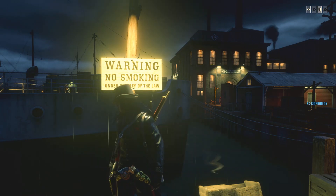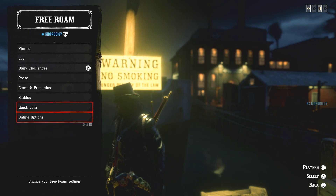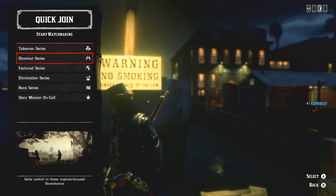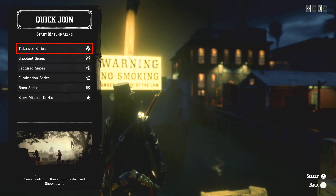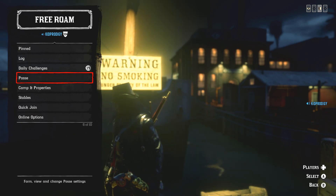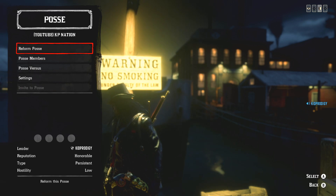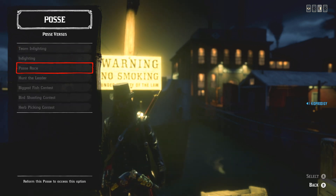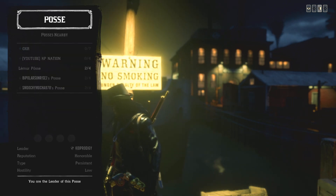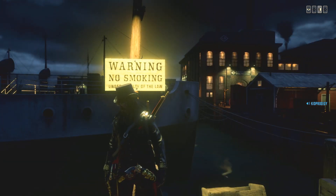As for your showdowns, the fastest way to get into one is to press left on your d-pad. Make sure you're in a posse, go to Posse Versus, and your posse races are right there.